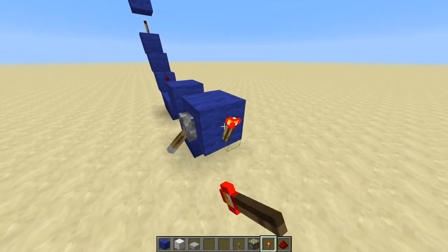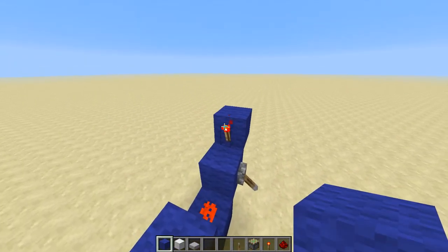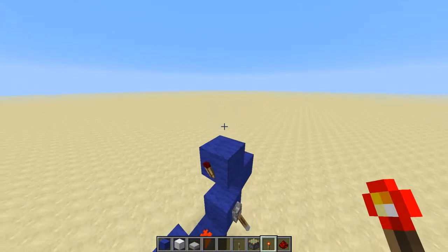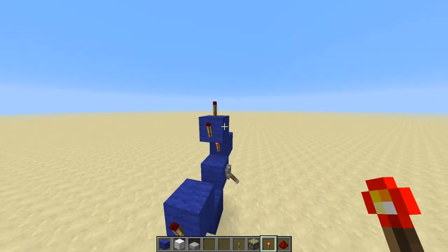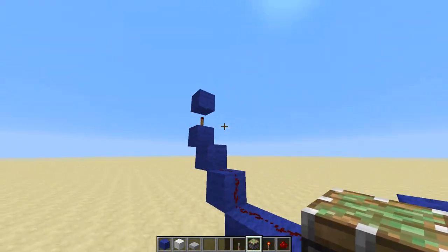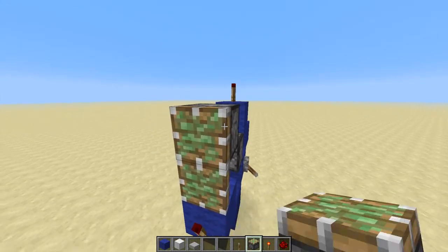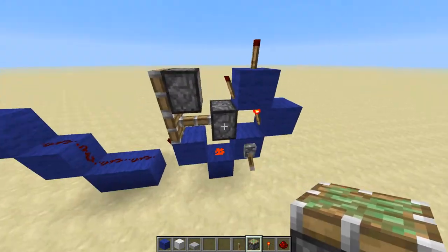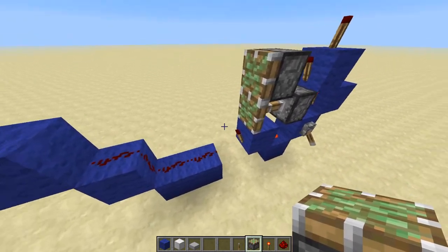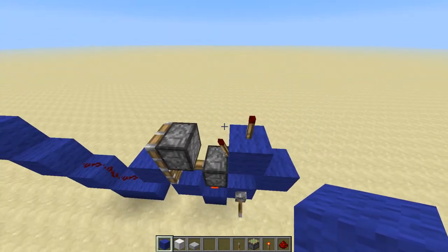On this side, you will put a torch over here. Block above that, block right there, block above that. Torch right there, and torch above. So this is your basic powering function for the bottom and left side. Let's put a piston right there and a piston right there — they should be diagonal pistons from each other. Now place a block right here and leave that there for now.